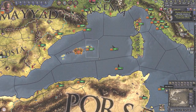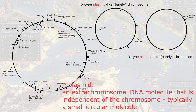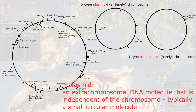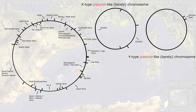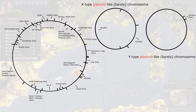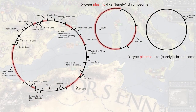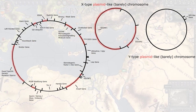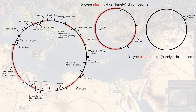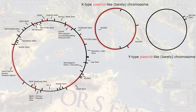But now, we can definitively draw one possible outcome from all of these genetic things we now know about the CK2 genome. And really, the most striking feature of the genome of the CK2 character is just how much of the genome is reserved for determining and controlling the dwarf trait, including the X-type plasmid-like chromosome being almost entirely dwarf-related. This must have been evolutionarily vitally important. Goodbye.